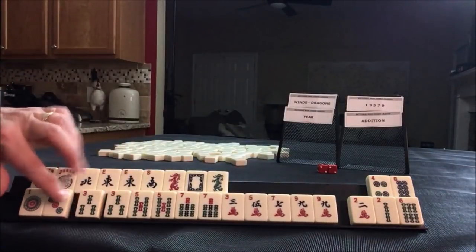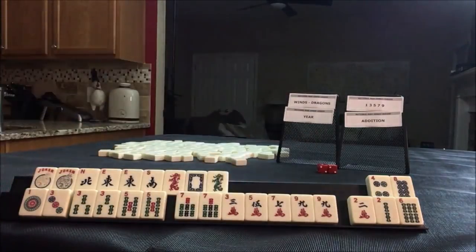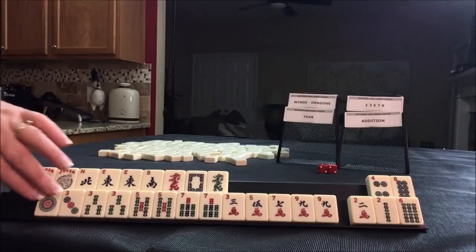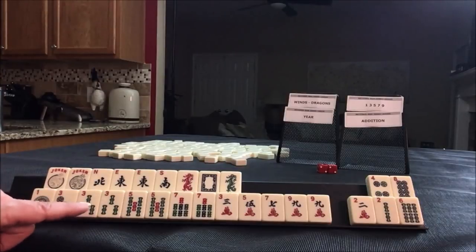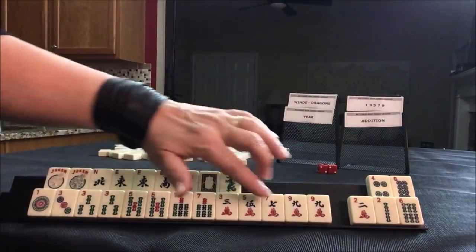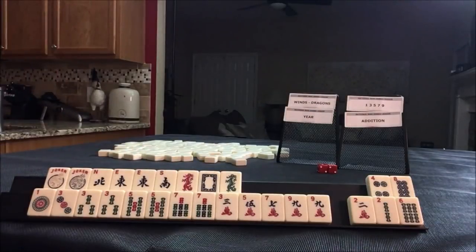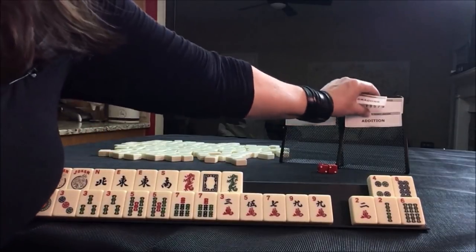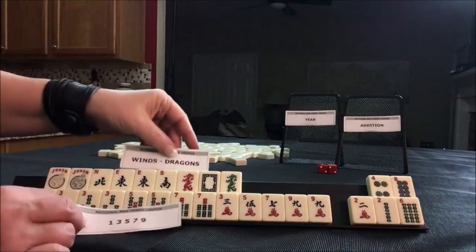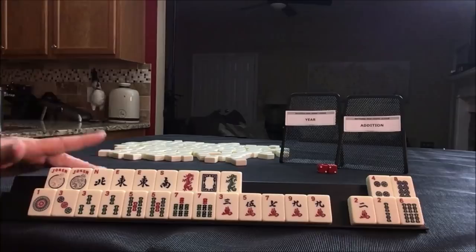Here's the three again. If we get a one bam, we could do one, three, five, five, seven, nine — the concealed hand. So I would just hold all the odds, discard the evens, try to make the concealed hand work or five, seven, seven, nine. Gather all the winds and dragons here. So that's what I would do: Winds and Dragons and the Odds. If you would do something different, write 'pull two' and what you would do with these tiles.